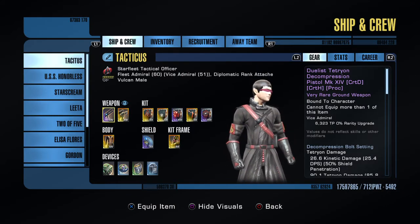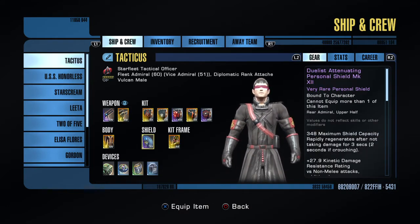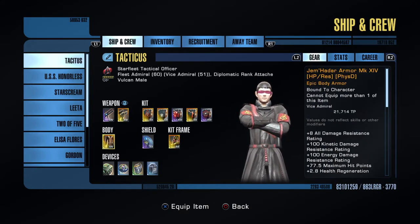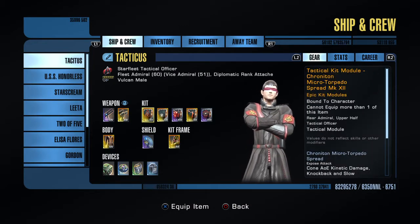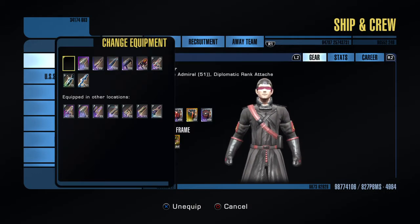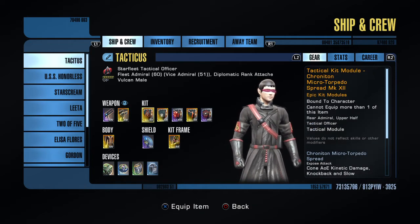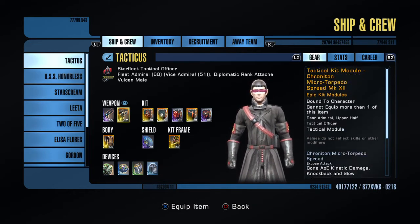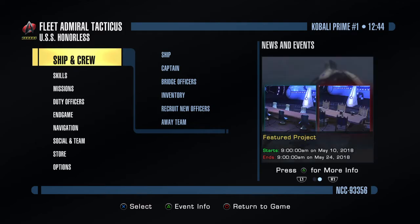Firstly, you're going to see I've got the Duelist Tetrion and the Duelist Shield. The Shield has kinetic resistance. My armor has high kinetic resistance. This is a kinetic attack. I've actually got a full kinetic weapon, which means your shields don't matter. So I'm spec'd to do big kinetic damage and resist kinetic damage. I've got traits and stuff to increase my hit points and my kinetic damage resistance.